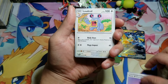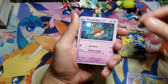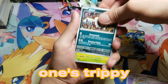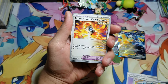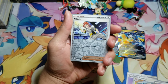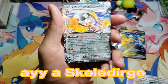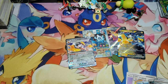Fingers crossed — what are we getting? An Absol — that one's trippy. Come on — ayyyy, a Skeledirge EX, and it's textured! What a way to close it out!